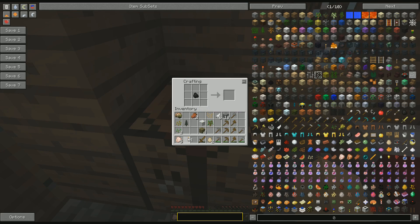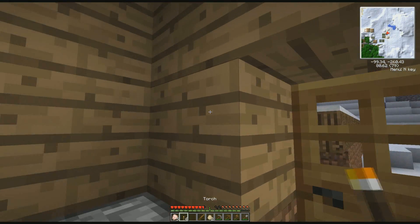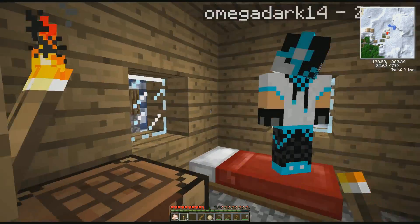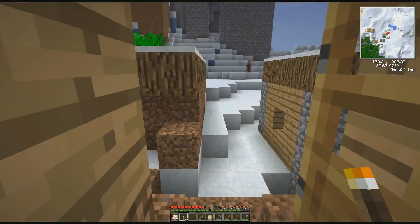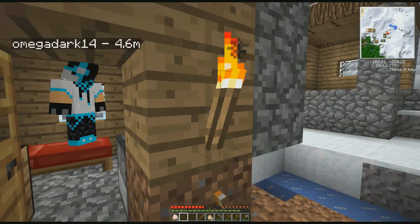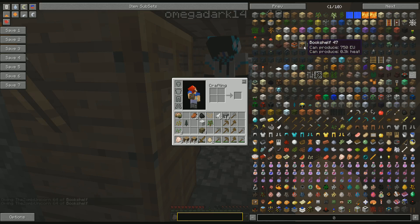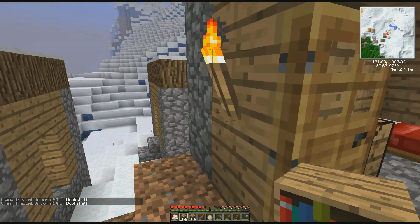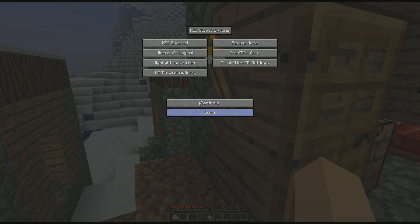So if you guys don't know about these mods and you usually play vanilla Minecraft, I'll teach you a little bit of something. You see all these items on the left — it's on the right side. Say I wanted to make a redstone torch, right? I could double click it and it gives me a recipe. I want to show them that too. Options — recipe mode. Sorry guys, I'm not trying to cheat. It's in recipe mode now. There we go.